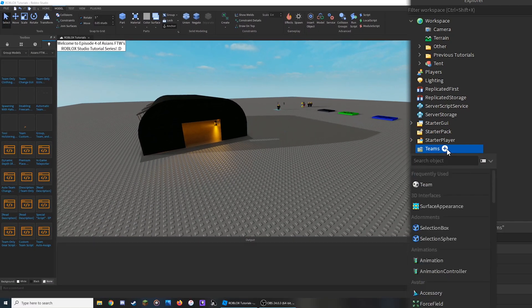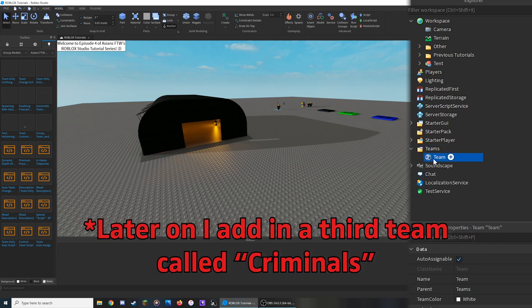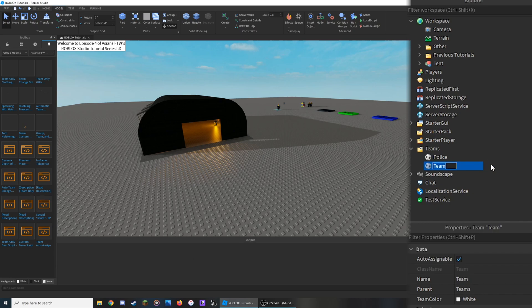Click on the plus button over the Teams folder and add in at least two teams. I'm going to change their names to Police and Prisoner, but you could change them to whatever you'd like. Select one of the teams and go down to the property section — make sure they have different team colors, as this is what will allow us to swap between the two teams. I'm going to change the Police team color to Lapis and the Prisoner's to Bright Green.